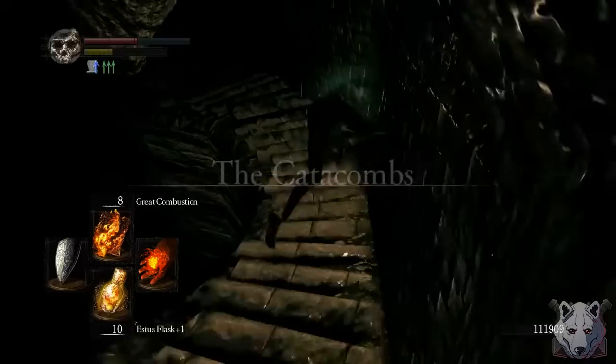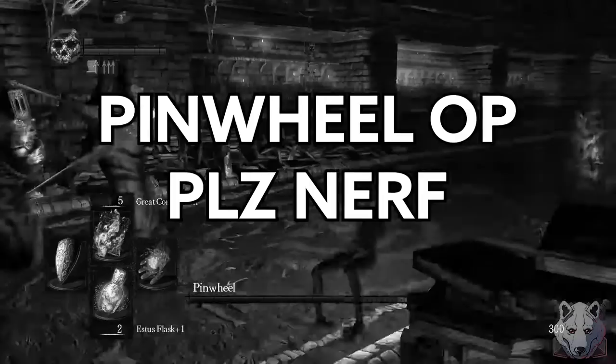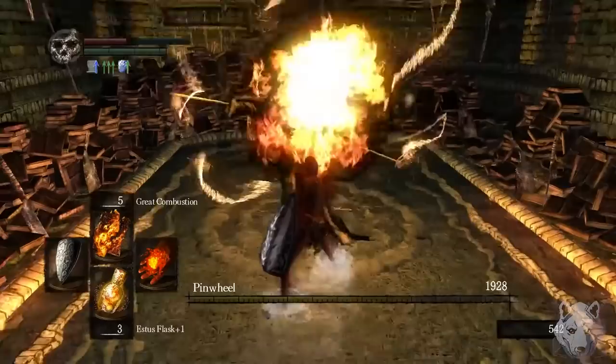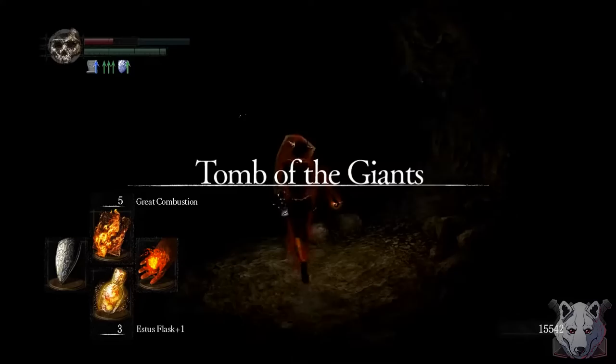I decide it's finally time to head over to the Catacombs, which is the location of our final item. First up is Pinwheel, and this is going to be an easy clap — he's weak to everything. He dropped the Mask of the Father. Why couldn't you drop that during my other run? This is why nobody likes you, Pinwheel.